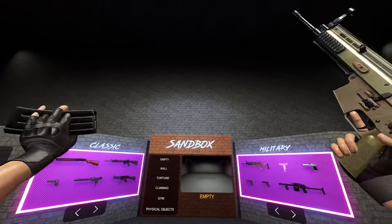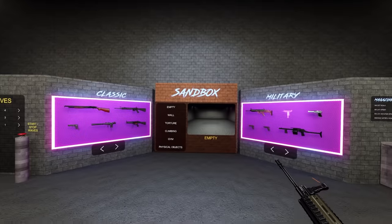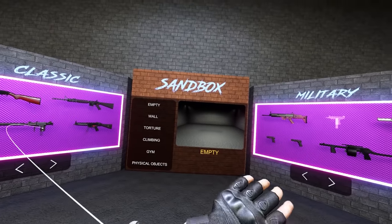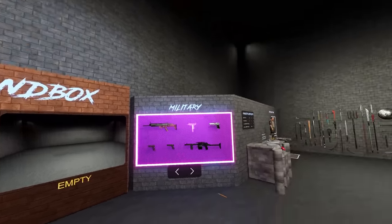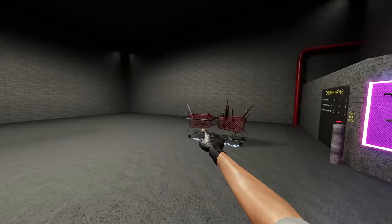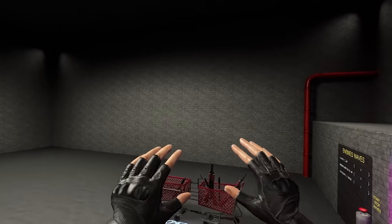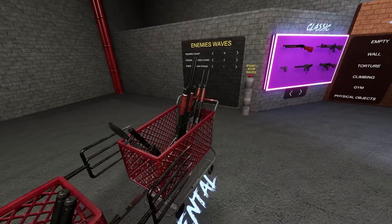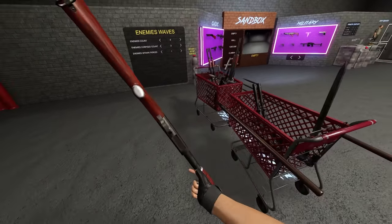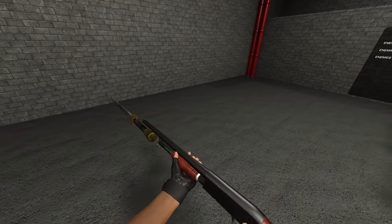Welcome back to Hard Bullet. We are once again in Sandbox, and we're going to do some messing around. Recently, a massive update came out in this game — the shopping carts that were over there are now over there. I'm not really too sure why they've been moved, but that's the only thing in the update. I don't think we have any new experimental weapons, but we'll still mess around with these a little bit later.